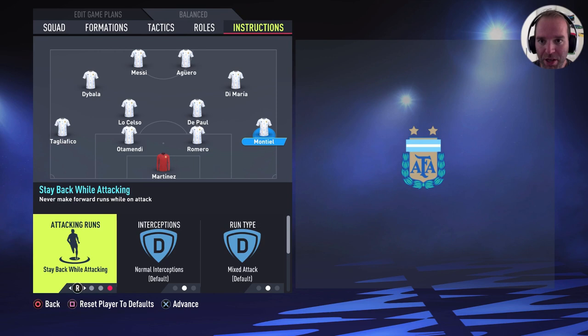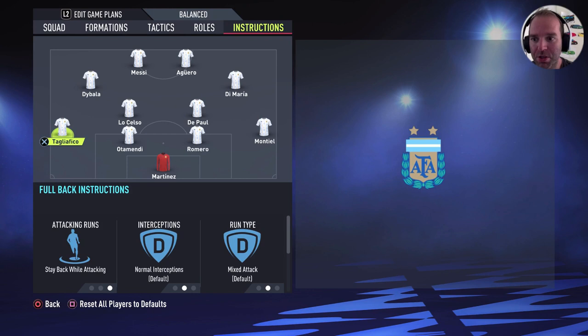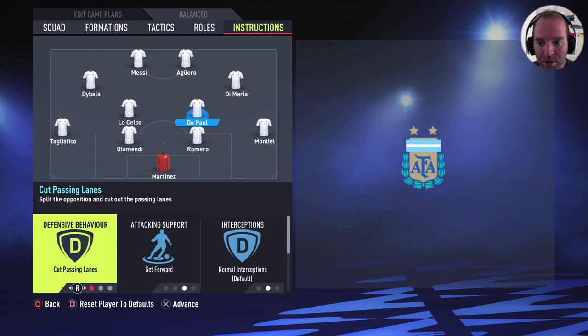On the right side of the defense for the instructions: stay back while attacking. The center backs are just default. And on the left side: stay back while attacking. Now De Paul — he's the most attacking midfielder. Cut passing lanes, get forward, and cover center. Lo Celso is the most defensive one: cut passing lanes, stay back while attacking, and cover center.